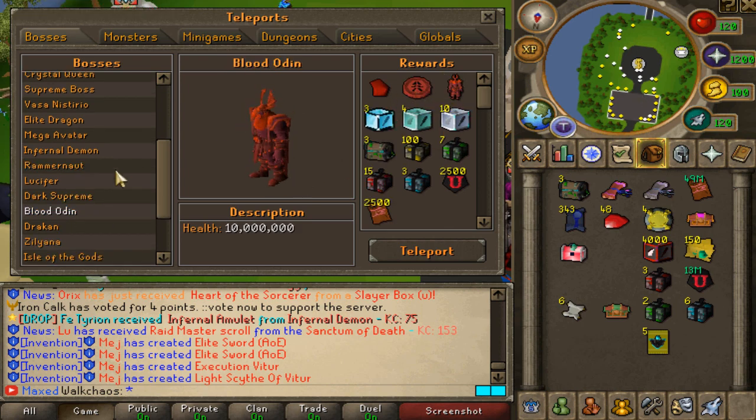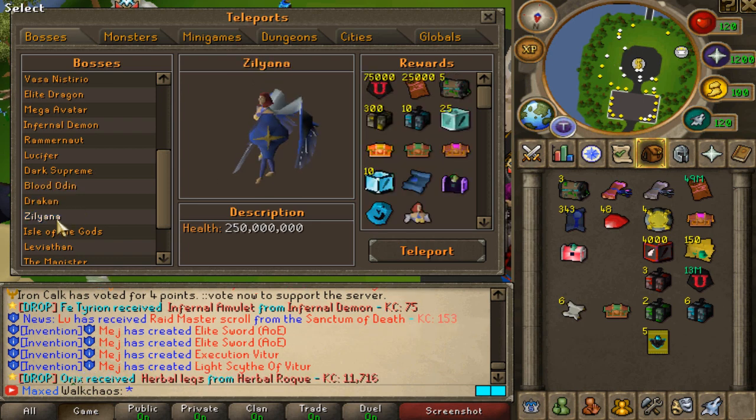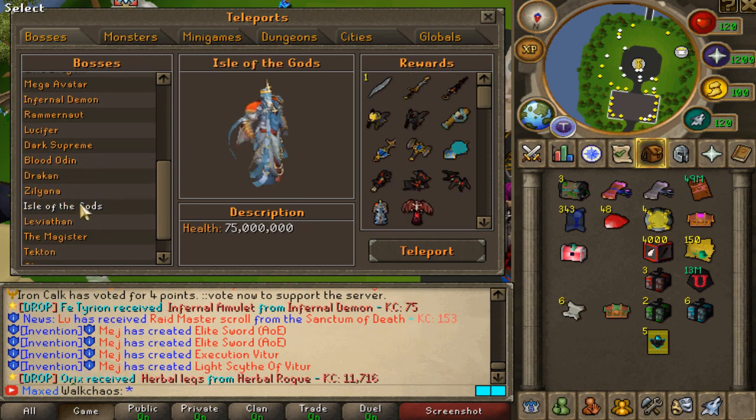To go further we have Draken, Zeliana, Isles of Gods, Leviathan, and much more. We'll get into those later as they are very end-game content.